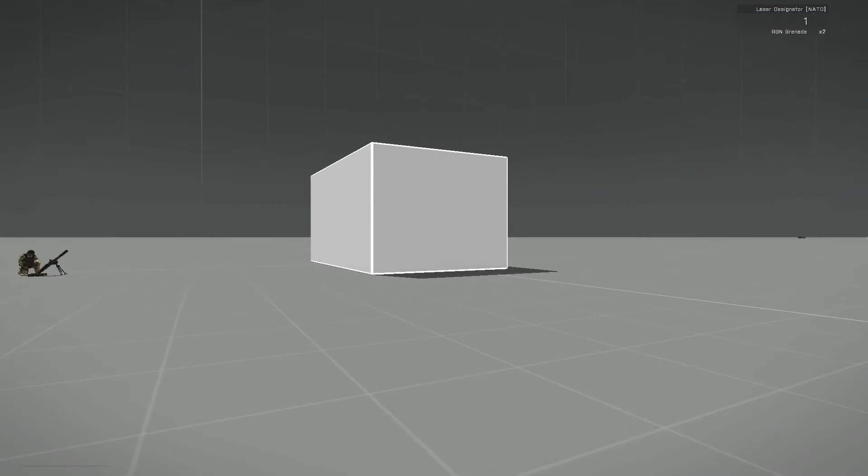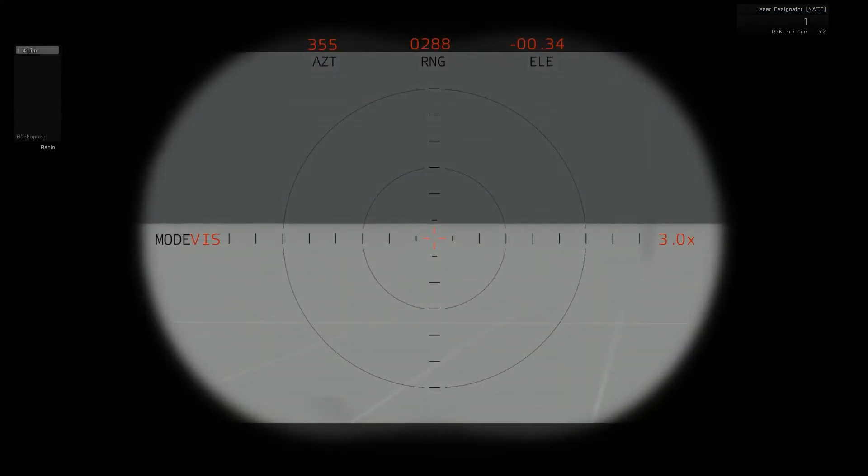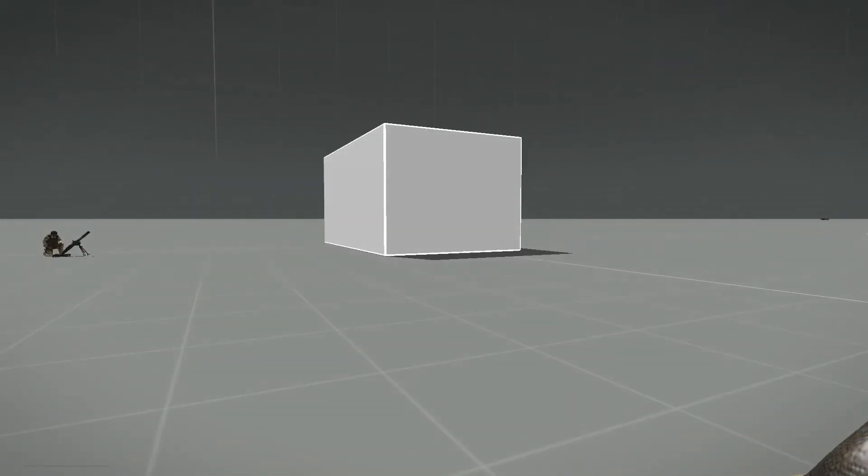In game, with the laser designator out, I'll activate radio trigger alpha to call the command without activating the laser, and we're able to see that with no target it will not fire the artillery.